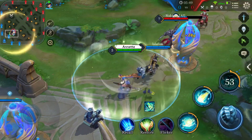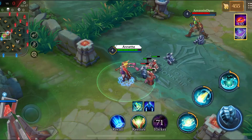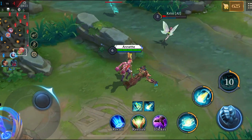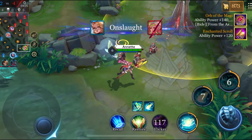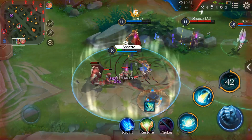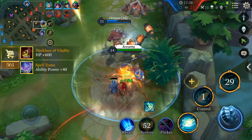Here are some tips you may want to know. 1. Be aware that no movement skill can dash into Annette's ultimate, including Annette's first ability, Flicker, or Malok's ultimate. 2. When facing enemies in lane, use the second ability to bind the minions and enemies together. 3. During the group fight, remember to use your ultimate to protect your marksman or another mage. The other teammates can also gain increased movement speed and attack speed.